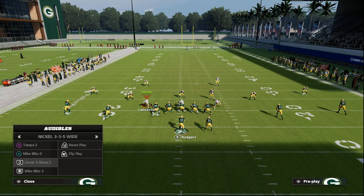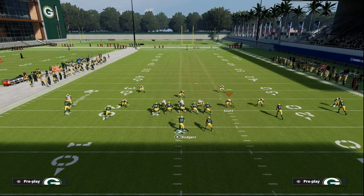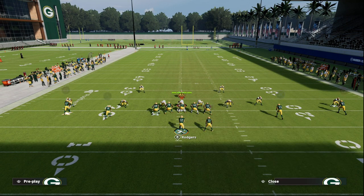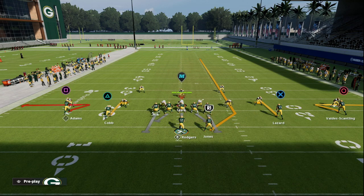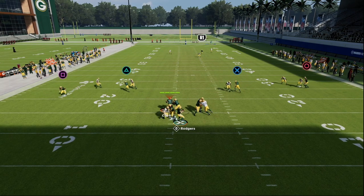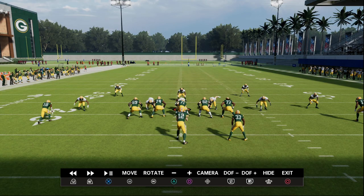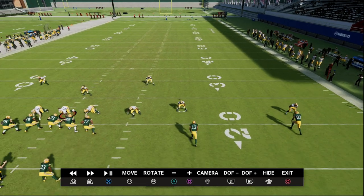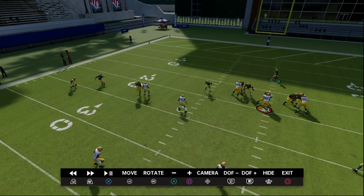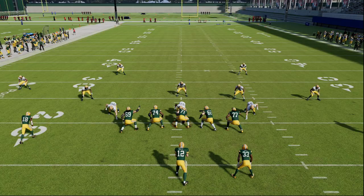I want to start with an interesting coverage shell: cover two with hard flats. We have hard flats on the field and a heavy zone to the three receivers. What you'll notice is that zones are on a grid, especially in Madden. The vert hook defender is going to cover this hitch, but only after the route in his grid cuts up field and goes to the middle — then we can piece things together and build off of this.